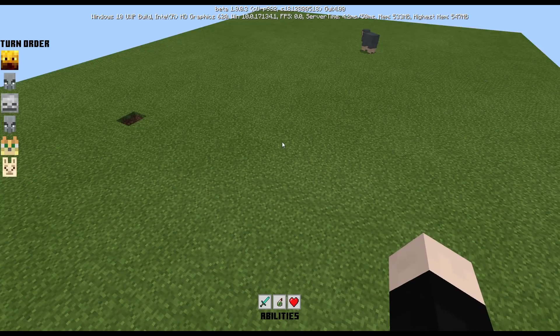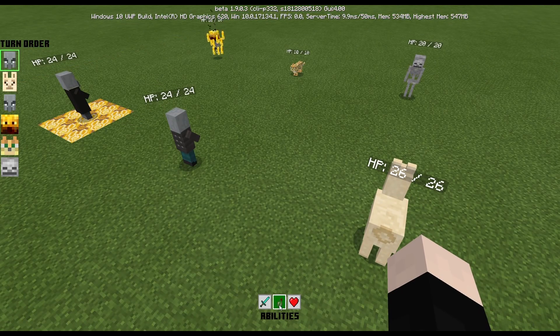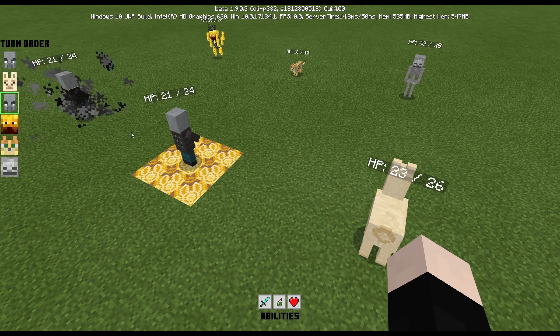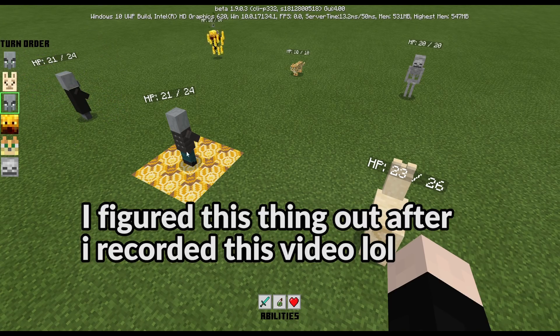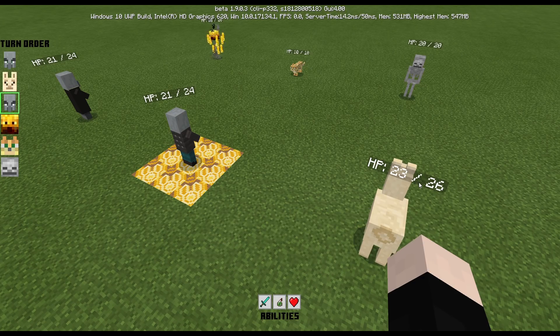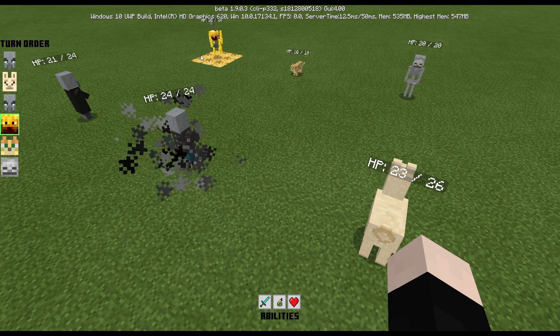Oh, it's this — I think I remember this thing. I figured this out after I recorded this video. It looks like the mob with the yellow bottom is the mob you're playing with, and you can select abilities. There's sword, poison, and the heart. You're going to use the heart for your friendlies, and the sword for the enemies on top — blade, cat, and skeleton. You're also going to use the poison on enemies too.